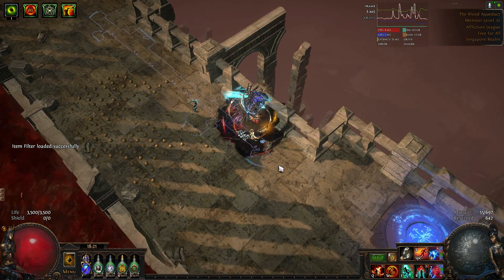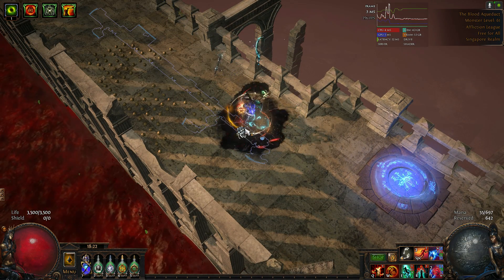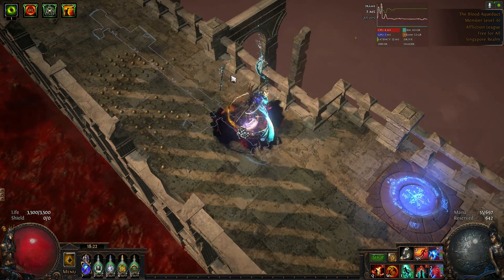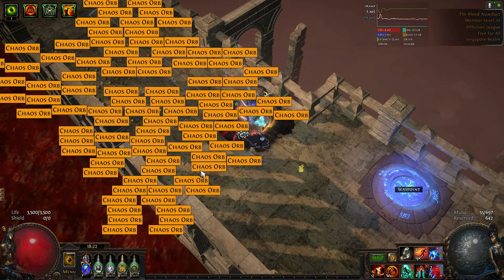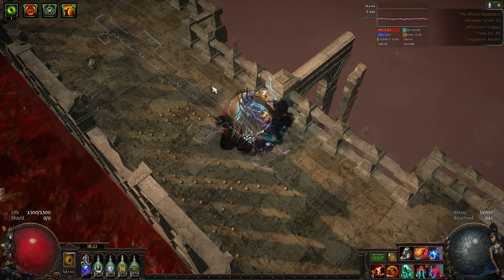Now all the beams are gone. This will hugely improve your FPS. As you can see, the currency will still show on the minimap, so you don't have to worry about missing loot drops. Just watch the minimap — it works very well and helped me a lot.